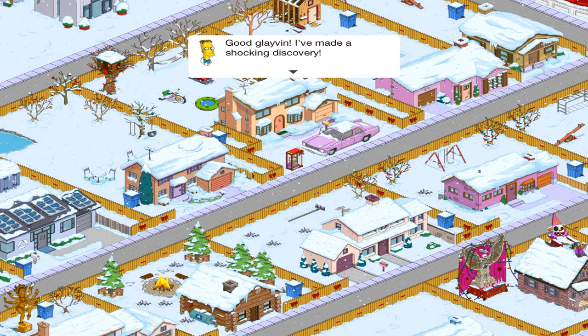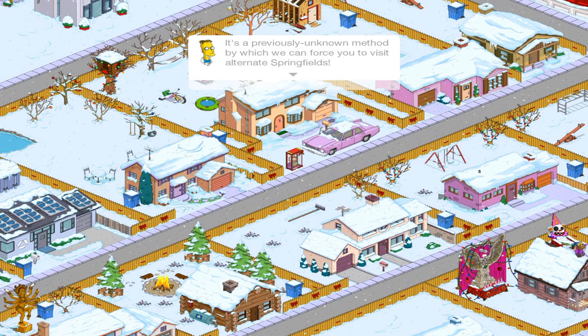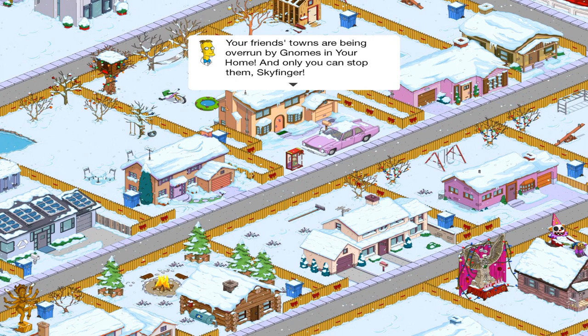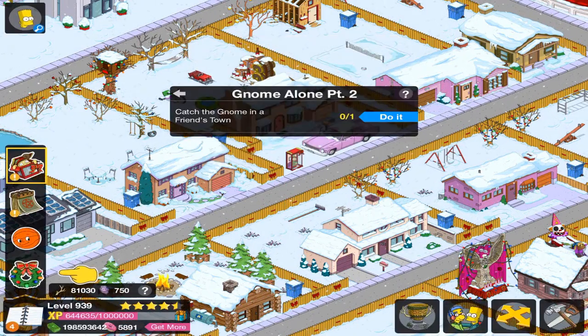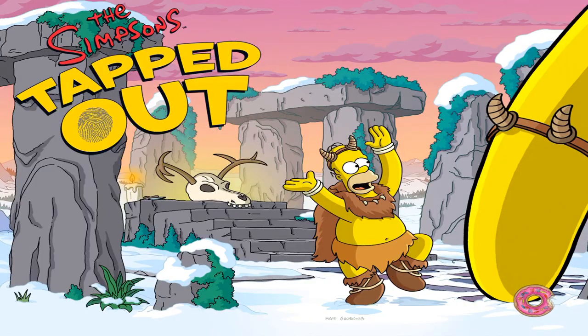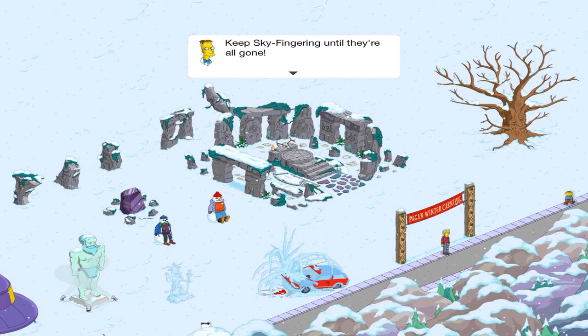Good Glavin, I've made yet a shocking discovery. It's a previously unknown method by which we can force you to visit alternate Springfields. Your friends' towns are being overrun by gnomes in your home and only you can stop them, Skyfinger. So let's catch some gnomes in a friend's town. You did it! Keep Skyfinger until they're all gone.